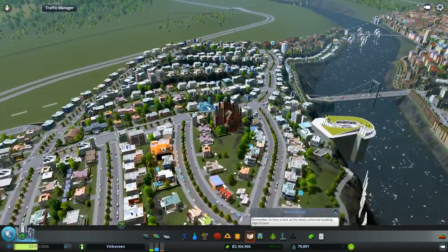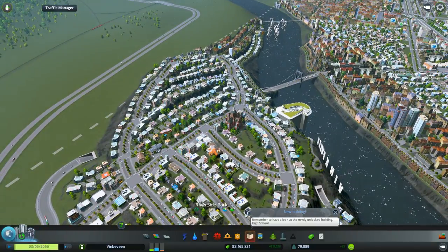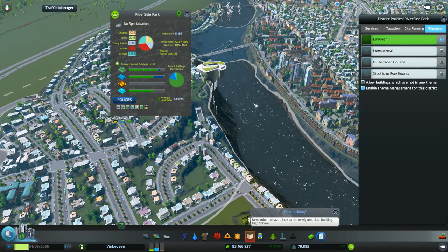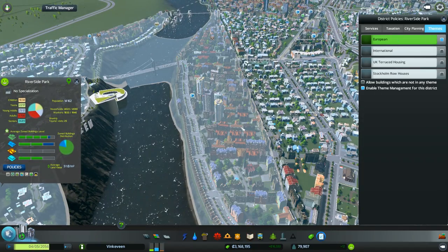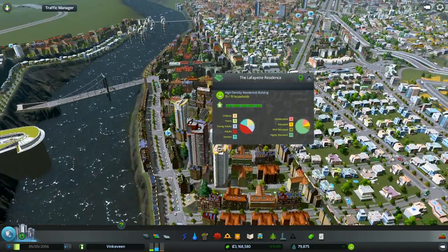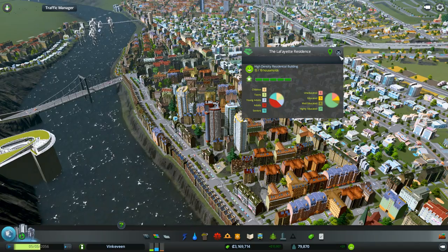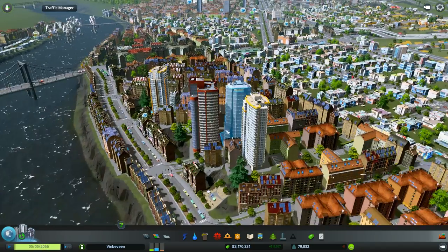I'll have to demolish these and fix them. Once I realized what was happening, I went ahead and set European theme everywhere in Riverside Park and the rest of the city. One thing to note: if a building isn't fully leveled up, it will upgrade to the next level and change to the normal style.